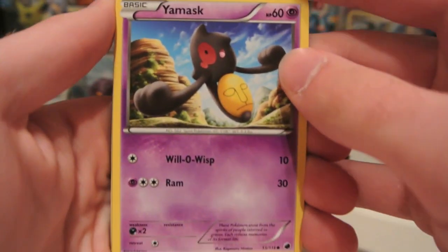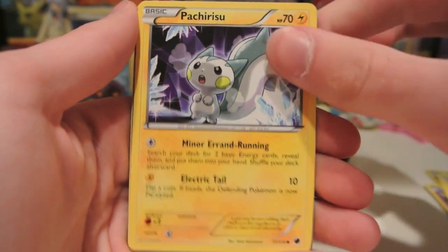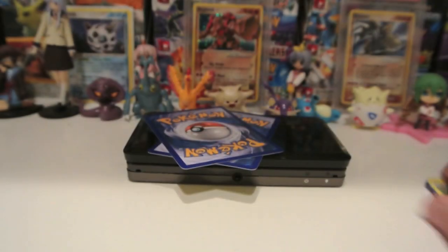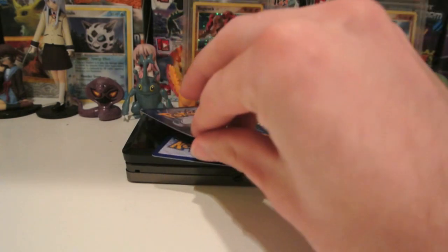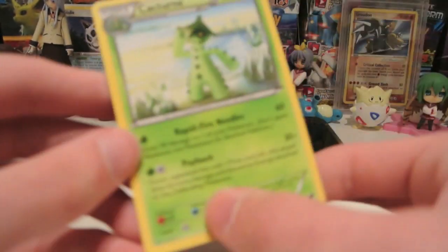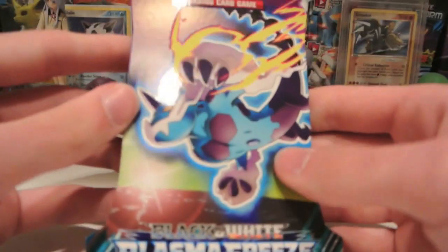We have a Yamask, Tympole, Beldum, Voltorb, Pachirisu, Flareon, Superior Energy Retrieval — that's my first one of those — and a Grovyle. My Reverse is a Sandile, which is just a Common. And my Rare is a Cacturne Normal Rare, so a kind of mediocre start. We did get the cool Superior Energy Retrieval, though.